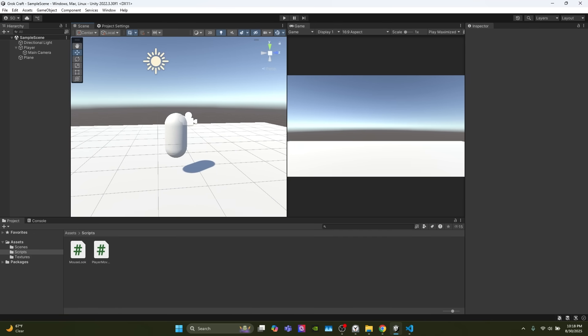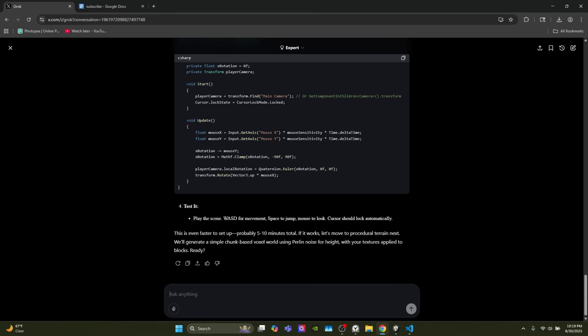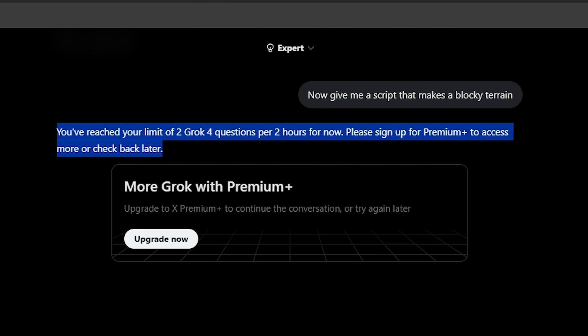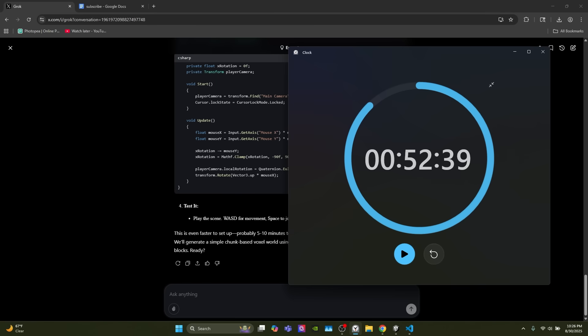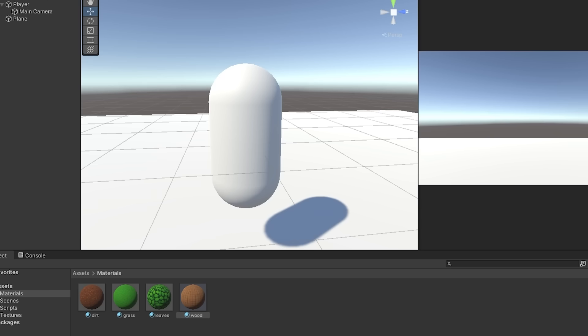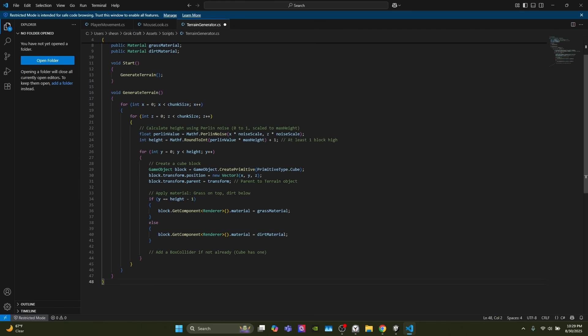Everything is set up and it's been four minutes compared to thirteen — much better. We're jumping around in the scene. Now I ask for blocky terrain. I've hit the limit of two Grok 4 questions per two hours. Upgrading costs forty dollars a month — purchase successful. Grok uses a similar approach to ChatGPT, setting up materials for dirt, grass, leaves, and wood, then generating a terrain script.